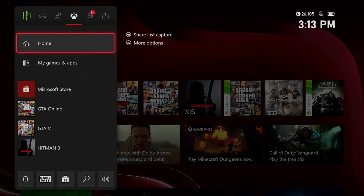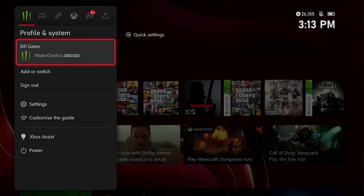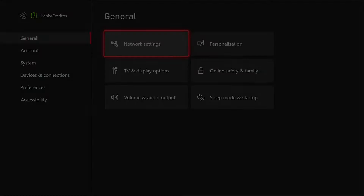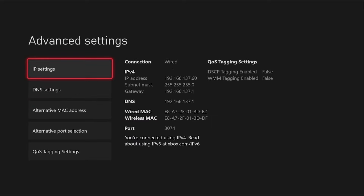The first thing you want to do is tap on your Xbox button, then come over to Profile and System. Once you're in Profile and System, tap on Settings and it'll load you into General. Once in General, come to Network Settings, then all the way down to Advanced Settings.